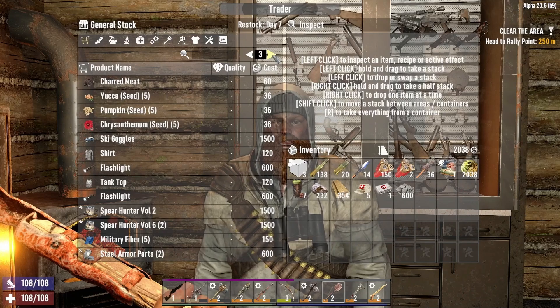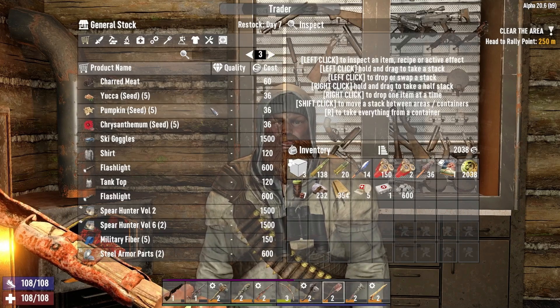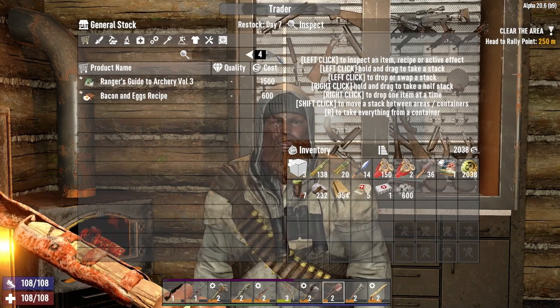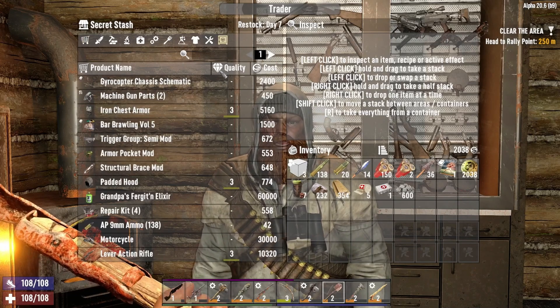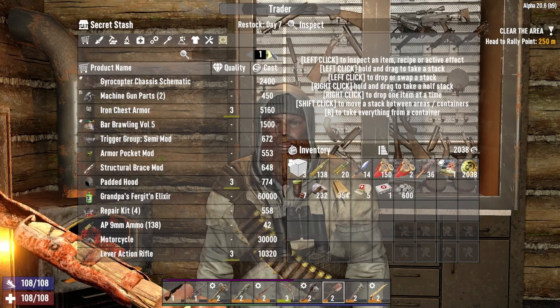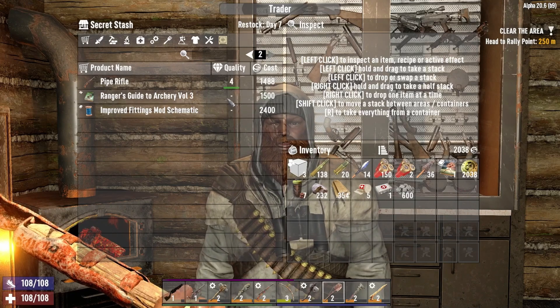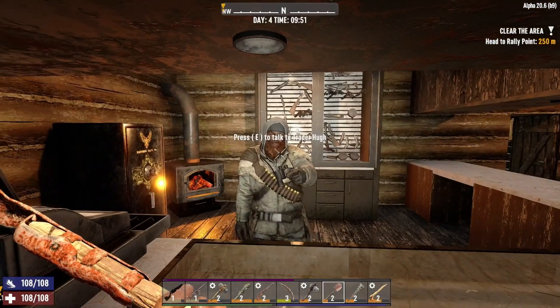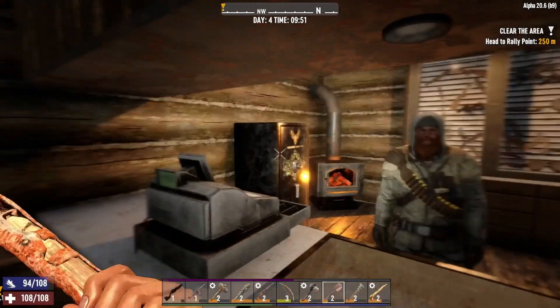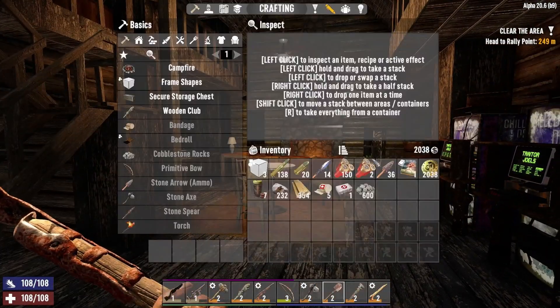Spear hunter. I think these are all the ones I've sold to him. Gyrocopter chassis. Motorcycle for $30,000 — ha. Man, I'm gonna beat myself up for not buying that stupid crucible. Let me do the math — sorry, Hugh. Locked up my game there for a minute.